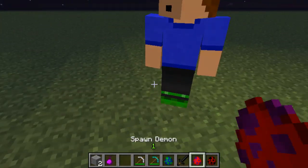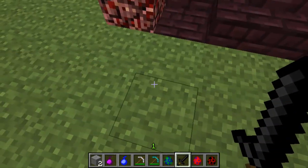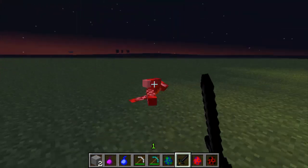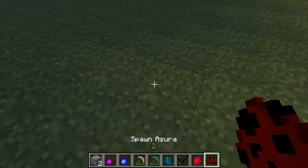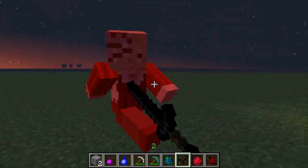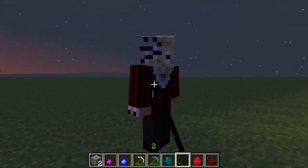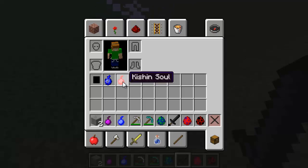Here is a human — humans don't take much to kill and I don't think they attack back, but when you kill a human you get a human soul. When you kill a demon, which kind of looks like a weird joker of sorts, you usually get a corrupted soul like that. Here is Ashura — when you kill Ashura, which is going to take a while as you can see, you will get a kishin soul.